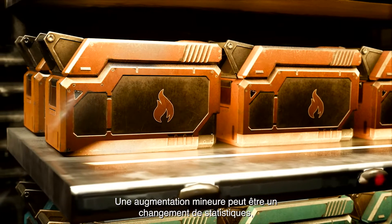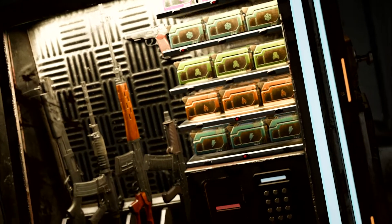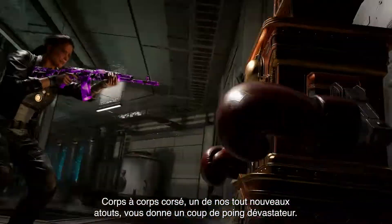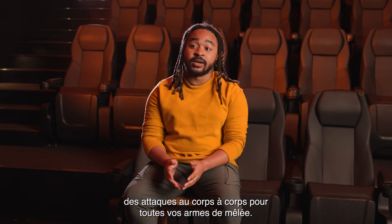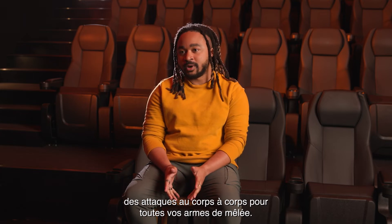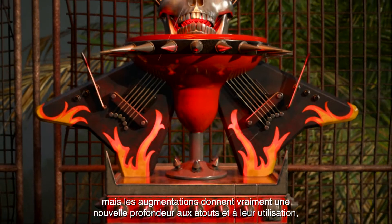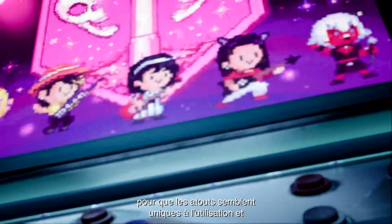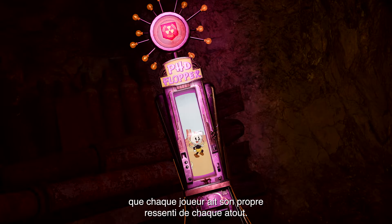A minor augment might be a stat change, like this napalm burst will now deal slightly more damage. One of our brand new perks, Melee Macchiato, gives you a devastating punch melee, and it has a major augment that will improve melee attack speed for all your melee weapons. Perks have been in every game, but the augments give a new breadth to perks, adding customizability that makes each perk feel individual. No perk really feels the same between two players.